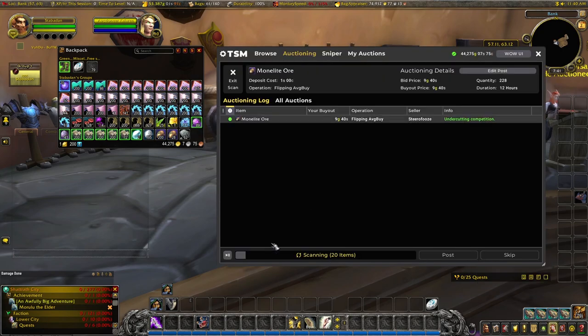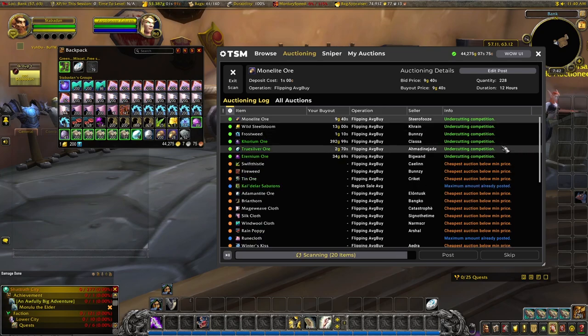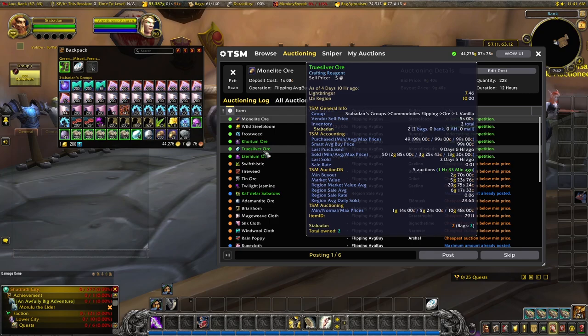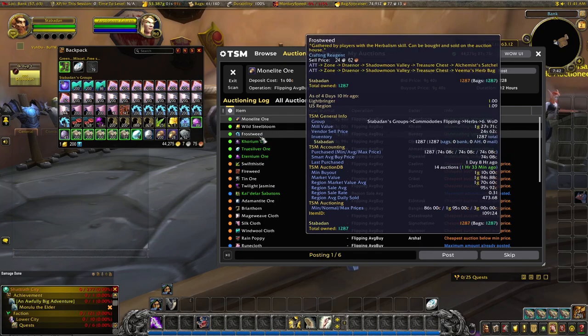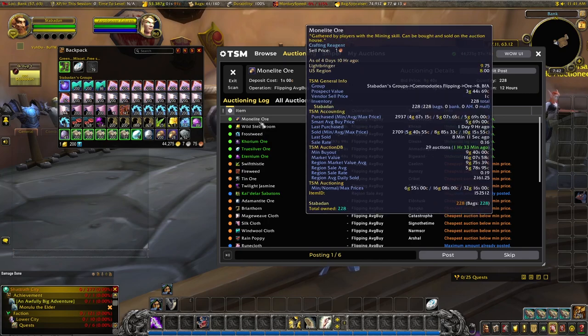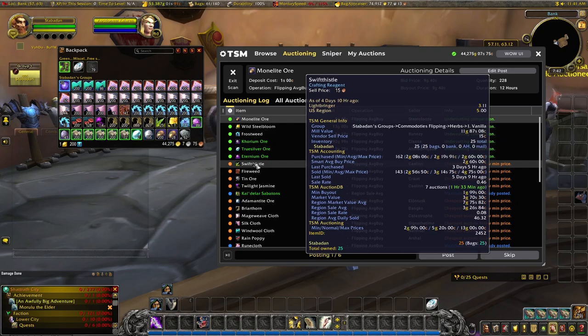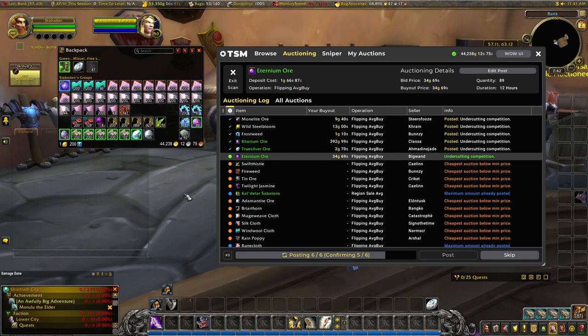Now when we go to the auction house and run a post scan, at least we have a few more posting: monolite ore, wild steel bloom, frost weave, corium ore. These are all going in at a middle figure. Our aeternium ore — smart average buy price is 13 gold, currently going on for 34 gold; market value is 57. True silver, that's a good margin. Corium at 241, market value really high at 1,000 gold. Frostweed and more wild steel bloom and monolite ore — all good to go on. The other ones we'll have to look at in more detail.